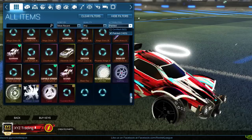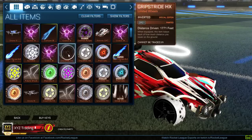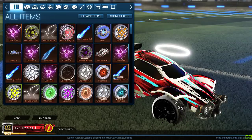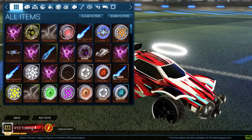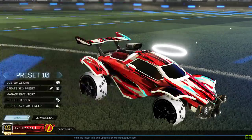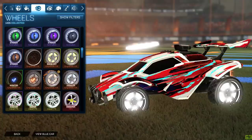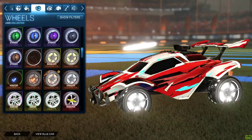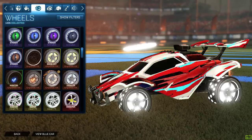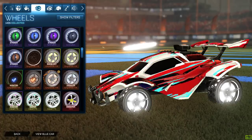I'm gonna put it on Painted Only and Limited. That's the recent stuff — the best stuff. Titanium White Grip Stride — let's see how much those sell for. No one even has any offers posted for these. Look at how bright these things are! Are you telling me nobody wants that? People are asking — yeah, I'll sell the Titanium White Grip Strides for like 15 keys if anyone wants them. Hit me up!